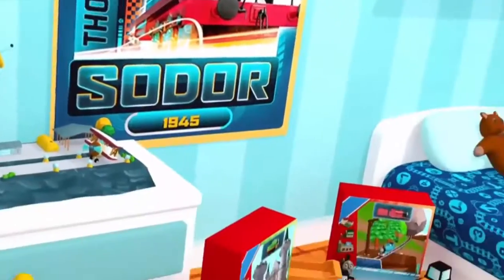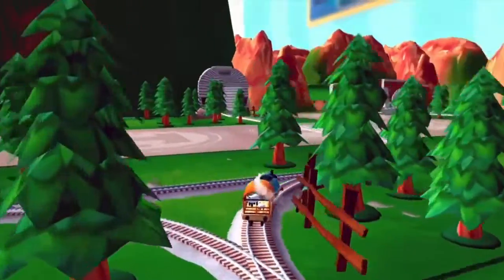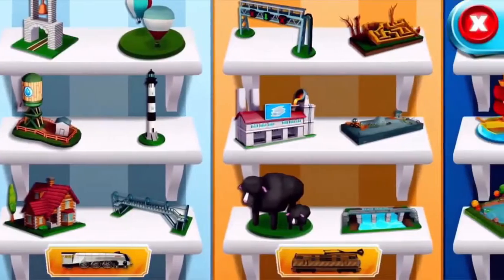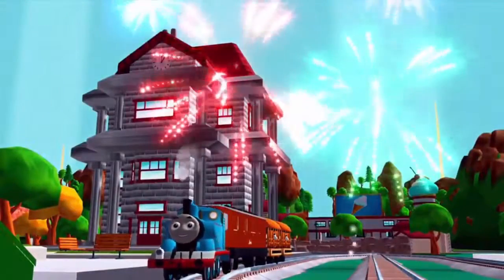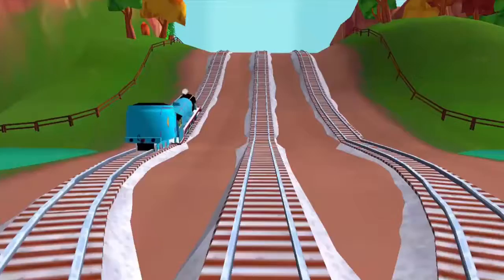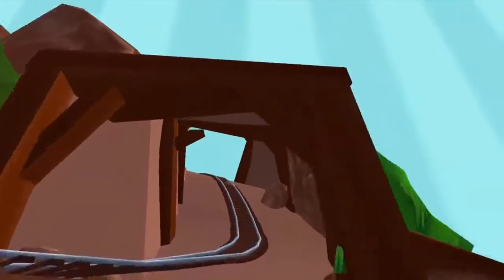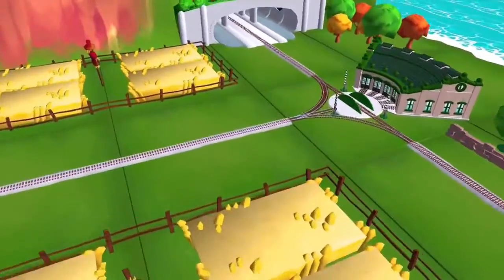Today is a very special day on your very own Island of Sodor. Come and play exciting mini-games with Thomas and his friends in an amazing train set that magically comes to life. Collect many new toys to build and customize your train set your way. Today, all the engines will be really useful. It's a magical day on your Island of Sodor train set. All the engines are very excited that you're here to play with them. Help them be really useful and you'll be able to build an amazing train set together.